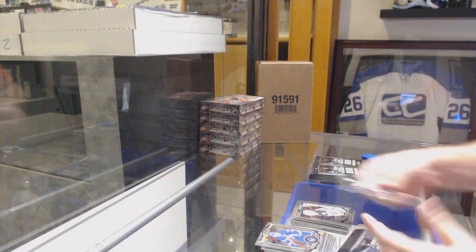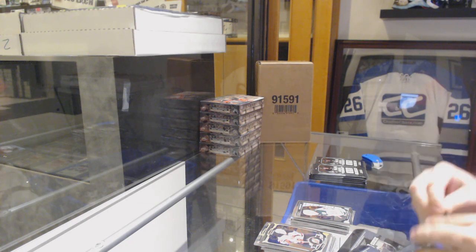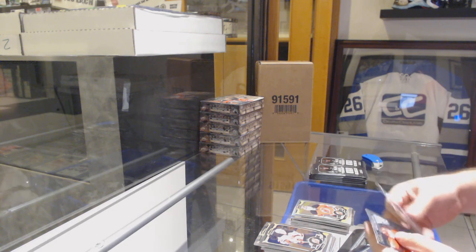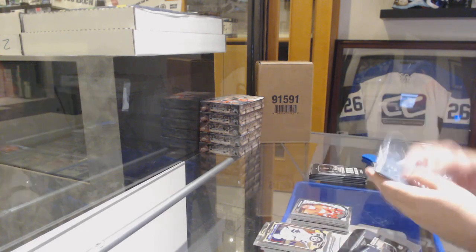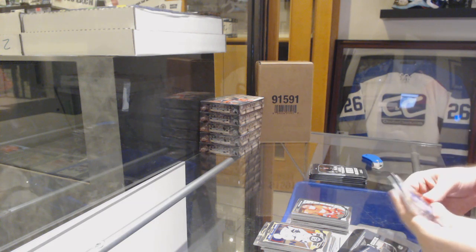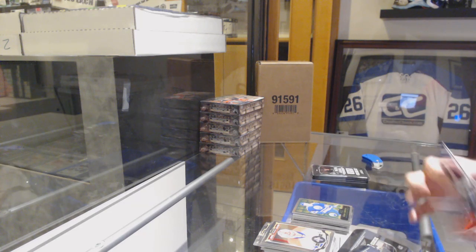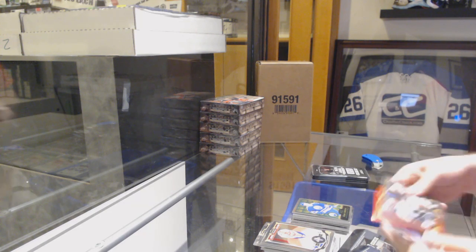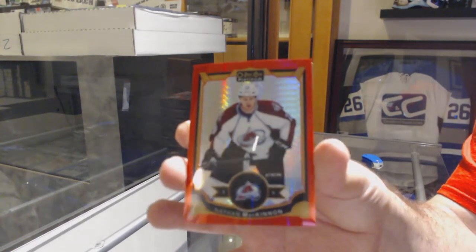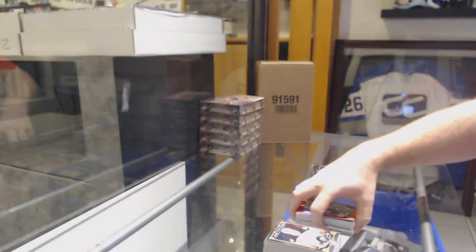Retro of Carey Price, Gustav Olofsson Marky Rookie. Rainbow of Corey Schneider, Dylan Larkin Marky Rookie. Apparently I'm saving all the good stuff for you at the end here — Glenn Anderson Retro. We've got a Red Prism, Nathan McKinnon — Red Prism to 149, Nathan McKinnon.